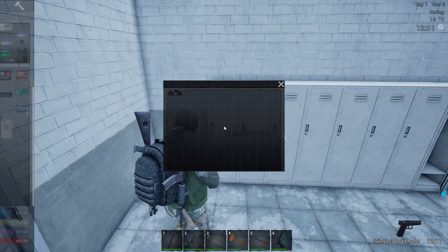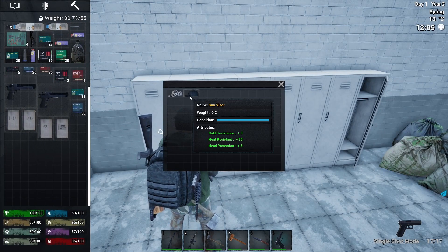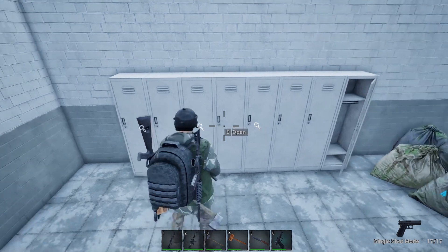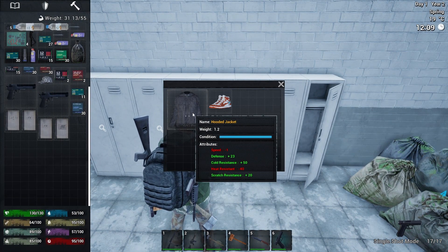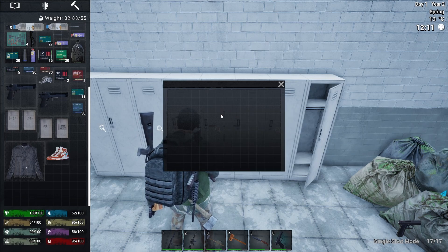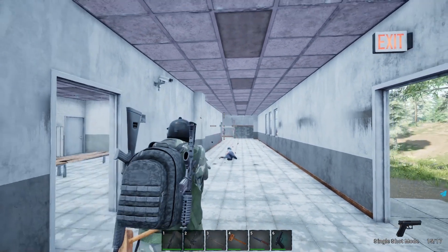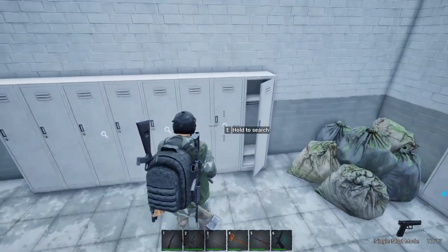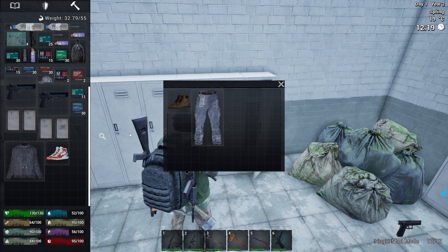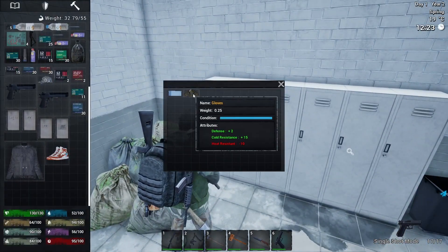I need some melee weapons. Cold resistant gloves — yes, that's what we need for winter. A sun visor — good for heat. Some of it I'm going to dismantle for materials. Cold resistant — that's definitely a good thing. There's something disturbing me when I'm looting — no respect. I might come back for those. There's going to be a lot of clothes in here as well.